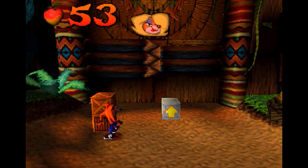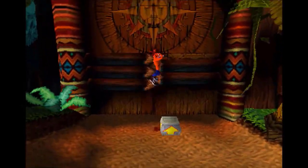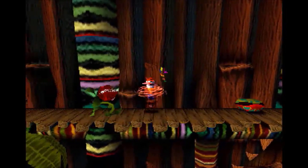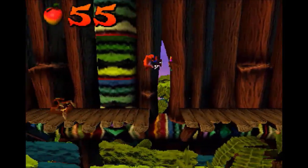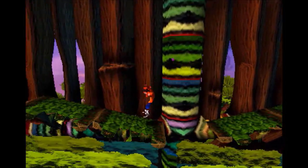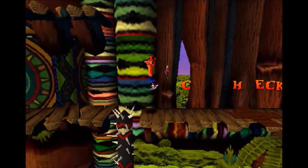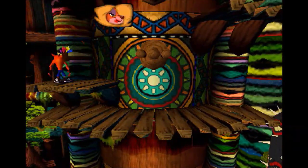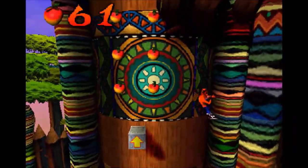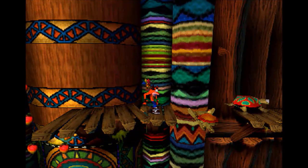Speaking of seconds, here's the second Native Fortress level, which is called Native Fortress. Also, just like the Great Gate, you can't get the box gem — we need the Red Gem from the third island. I feel the first island in Crash 1 is actually very easy. It's obviously increasing in difficulty — Native Fortress is harder than the Great Gate, but I don't really think Native Fortress is that difficult.